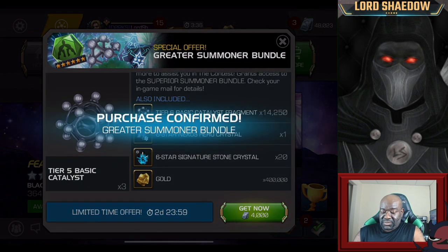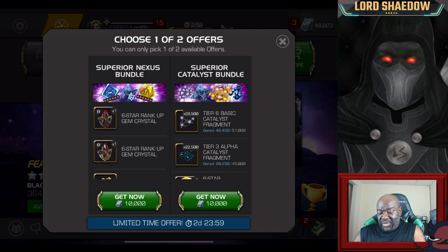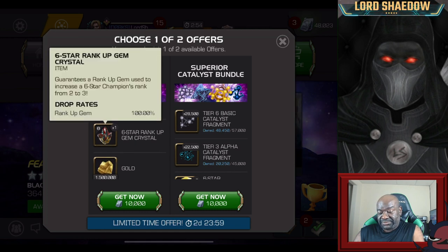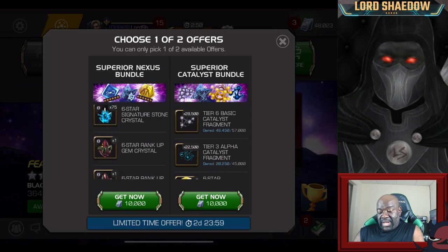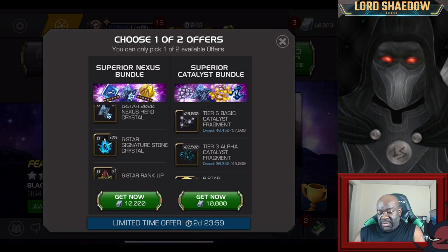So let's grab that next tier. Now we get to choose one of these two offers. I talked a little bit about this on the stream. Here is another 6-star Nexus but it's 2020, and we went through all the 2020 Champions - I have only 4 of them as 6-stars, so we'll actually be able to select out of 10. There are some good champions in that 2020 pool. I'm going to get the superior one. We've got some rank-up gems - one of these is a 2-3, so we can get another rank-3. We'll open it up on this video here.